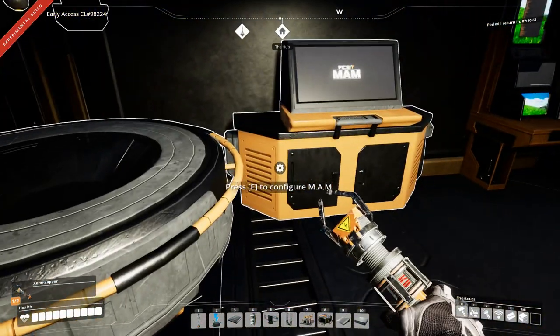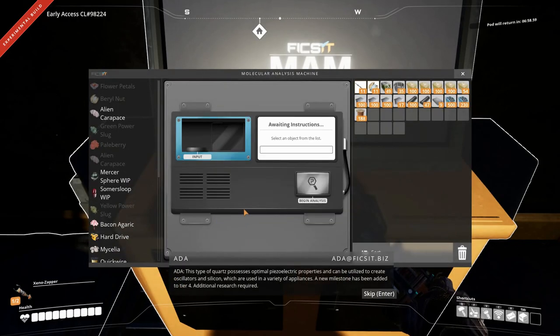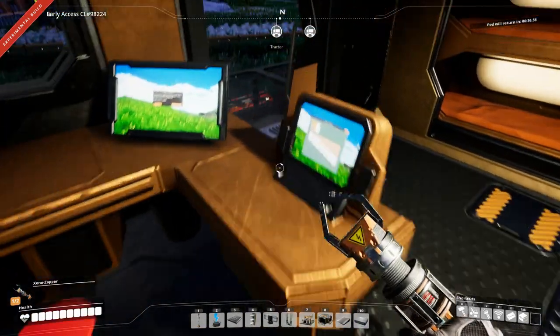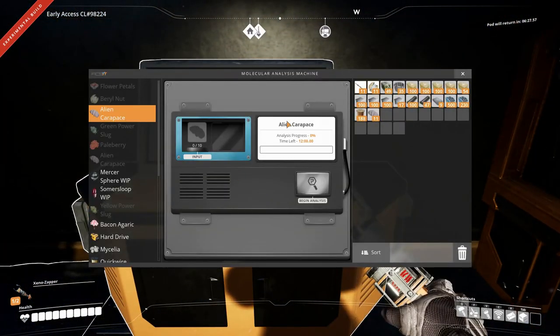We also have the MAM here where in the last episode we researched raw quartz - and that is completed. This quartz possesses optimal piezoelectric properties and can be utilized to create oscillators and silicon. A new milestone has been added to Tier 4. We're going to go check that out, but first I think we have 10 alien carapaces - let's stick them in there and get those researched.